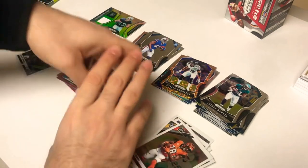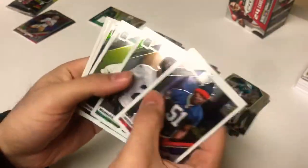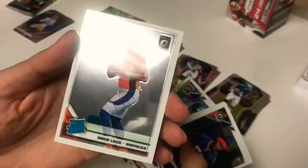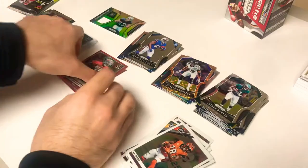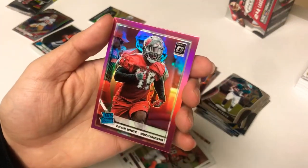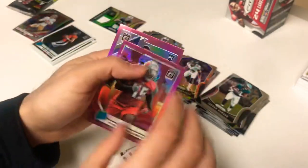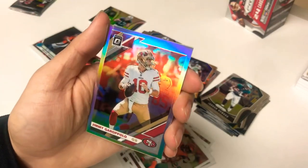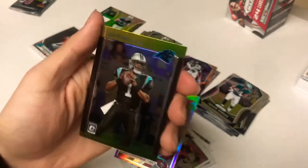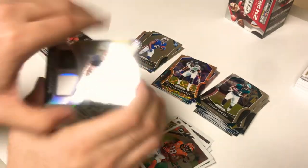All right, let's go over the Optic. Some rookie cards — nothing crazy: Williams, Blair, Quinn and Williams, Travis Homer. The Drew Lock rated rookie is probably the best of the bunch. The pink rated rookies — Devin White and Taylor Rap — these are really nice, the color and the pink is pretty dope. We got that Garoppolo silver, and that Cam Newton insert — nothing number-one special, but nice cards.